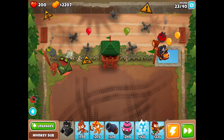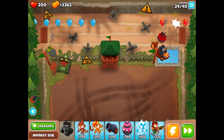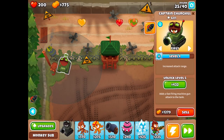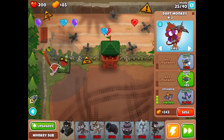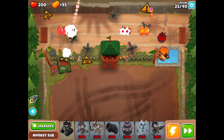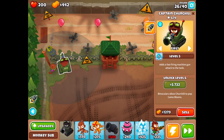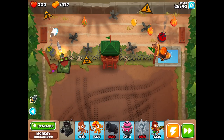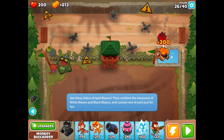We have some black balloons here so I can try the ability out. Here's our first camo, which we can see because of the buccaneer monkey. Now we're getting $200 every round, which is nice. Here come those purple balloons — they aren't being burnt, but they still get damaged by the grapes and everything else. They just don't get damaged by burning, but I think we're handling it just fine.